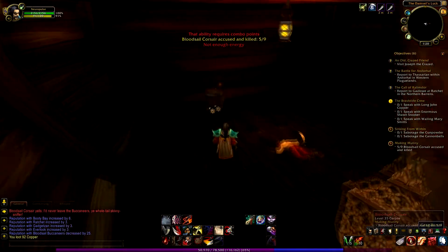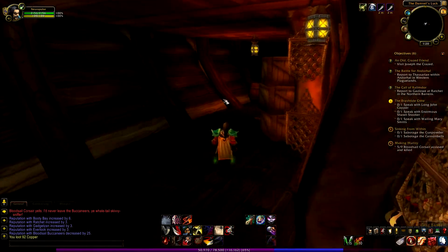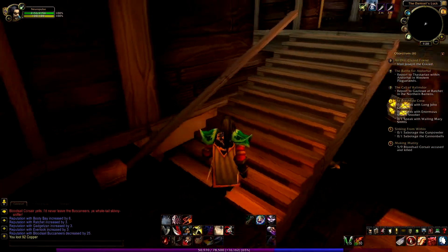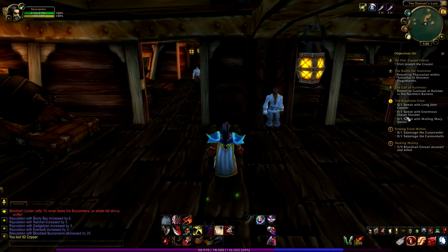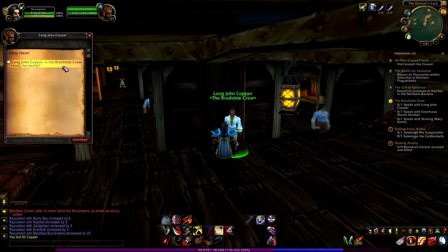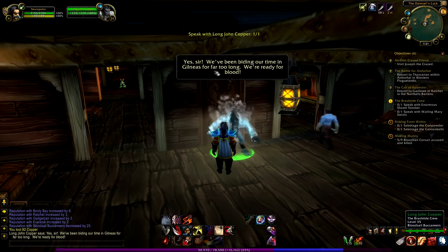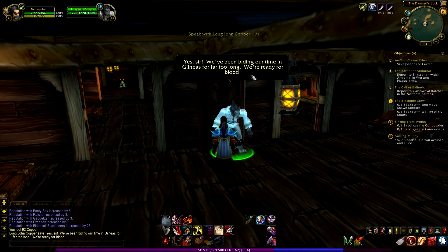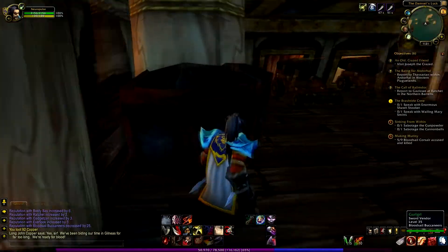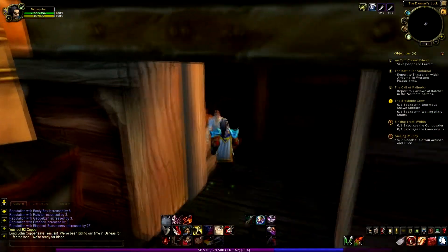Nudge the cork — I already did this one. I guess I need to go to the other pirate ships to find more corsairs. I need to speak to some people. This is the person I need to speak to: Lon John Copper. 'Is the Brushtide crew ready for battle?' 'Yes sir, we have been biding our time in Gilneas for war too long — we are ready for blood.'